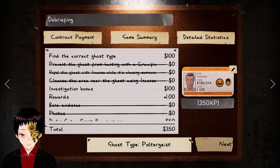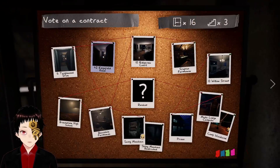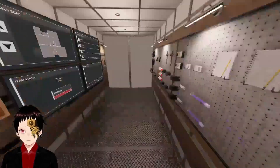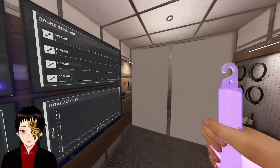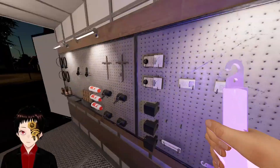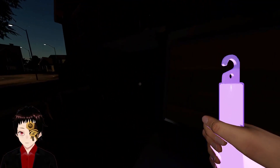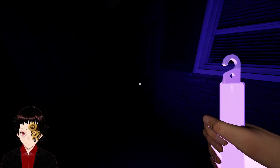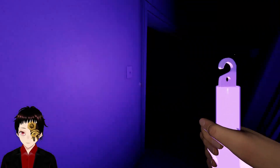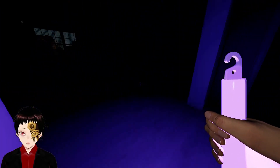On to the next one — Poltergeist. Classic Poltergeist, you can tell by all the throwing. No throwing at all — it's a bit weird at the moment but I'm not sure what's going on. We'll go in again with this, and we'll actually bring the EMF this time. It was active, but just not a lot of throwing — unusual for a Poltergeist.